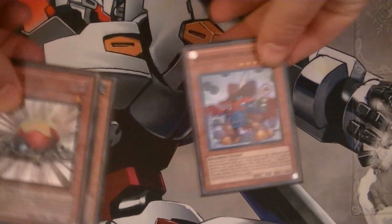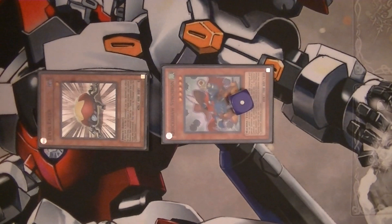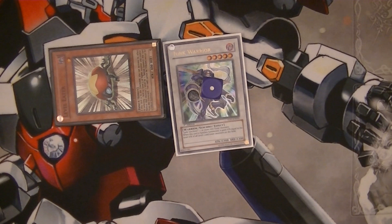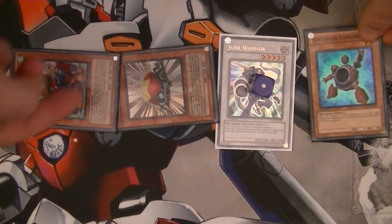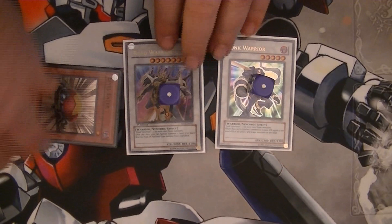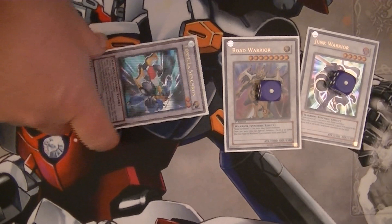First, Special Summon Quick Draw Synchron by sending Level Eater to the Graveyard. Lower Quick Draw's level by one to Special Summon Level Eater, then Synchro Summon — bringing out Junk Synchron. Lower Junk Synchron's level by one to Special Summon Level Eater again. Next, Normal Summon Synchron Explorer, which allows you to Special Summon Quick Draw Synchron from the Graveyard. Synchro Summon with Quick Draw, Level Eater, and Synchron Explorer to make Level 8 Road Warrior. Lower Road Warrior's level by one to Special Summon Level Eater, then use Road Warrior's effect to Special Summon Unknown Synchron from the deck, and Synchro Summon to make Formula Synchron.